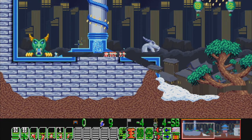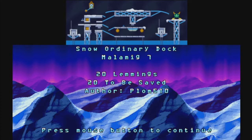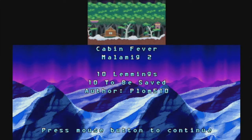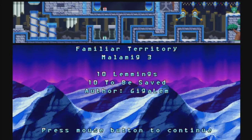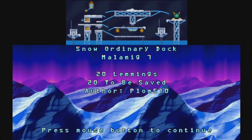I'm not really noticing all the different tile sets in this — not sure how many different ones have been used so far. It's pretty clear that the pink and the blue ones are different tile sets, but I'm not really sure about the snow personally. A couple of different tile sets being used. So we're onto Melamic 7: Snow Ordinary Dock.